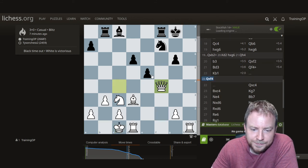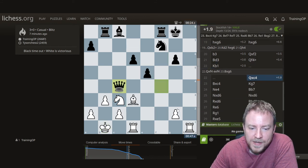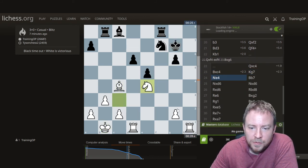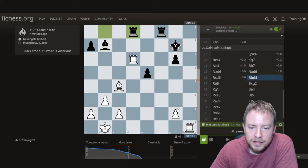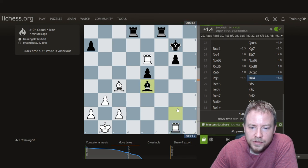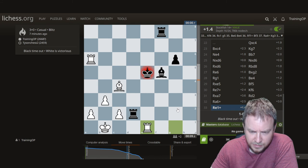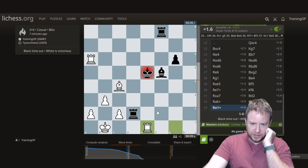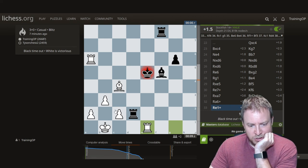I should take — because we're winning that one. Missed that. I thought the pin would be stronger. Looks like this is a slight edge, nothing too big, but here I figured flag the guy — outside passed pawn should be good.